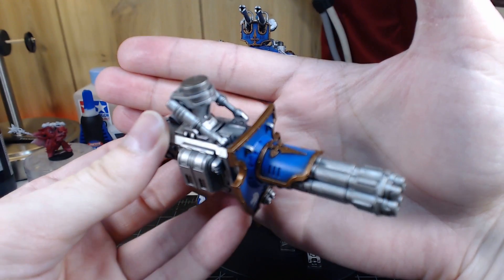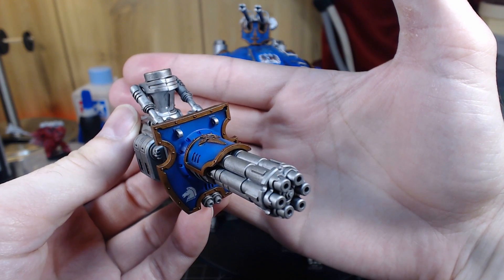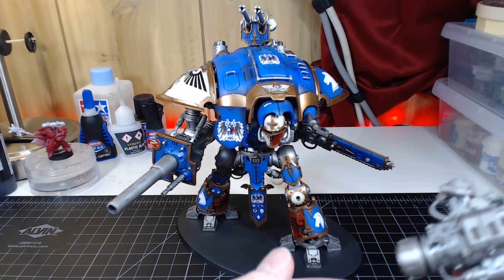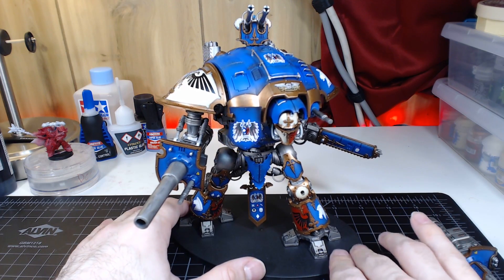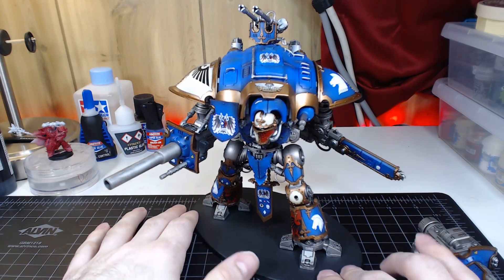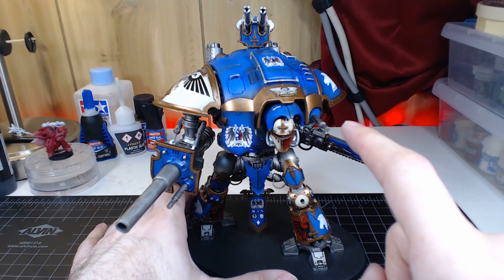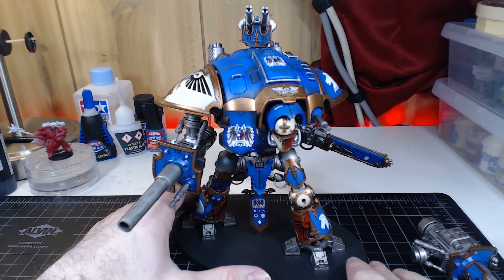Let's see if we can focus on this. I don't remember what this is called, but it's a big Gatling gun, basically — the Avenger, or something like that, I think that might be what it's called. This version right here is the Knight Paladin. So it has the rapid-fire battle cannon, it has the Reaper chainsword, and it has a heavy stubber here and a heavy stubber here on its Reaper battle cannon.